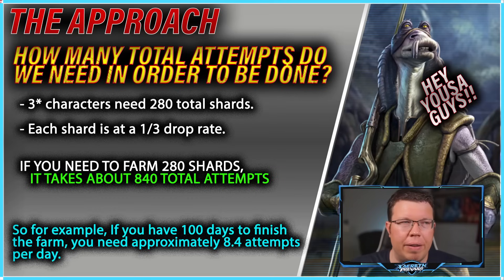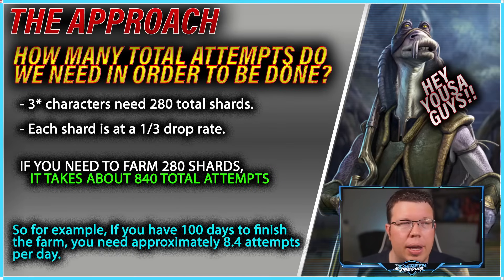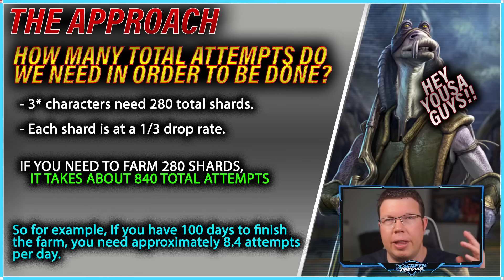So if you go to a hard node and do three tries, the odds could mean you miss or get three — but over the long course of time it's going to even out to a one-third drop rate. If you need 280 shards from a three-star character, you need a total of 840 attempts or rolls. If you go to a hard node and do five attempts, that counts as five out of your 840 total until you finally get that character. There is RNG involved — it's not going to be perfectly even, and most people are not going to finish in exactly 840 — but typically that's how much it costs.